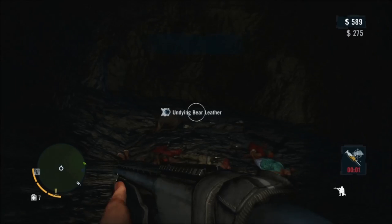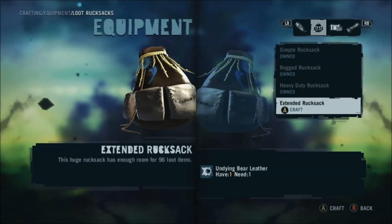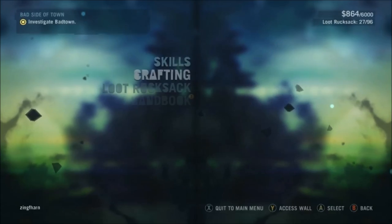Anyway, that is the Undying Bear — you can skin it and make the extended rucksack. Loot, rucksacks, extended rucksack — yay, 96 items!